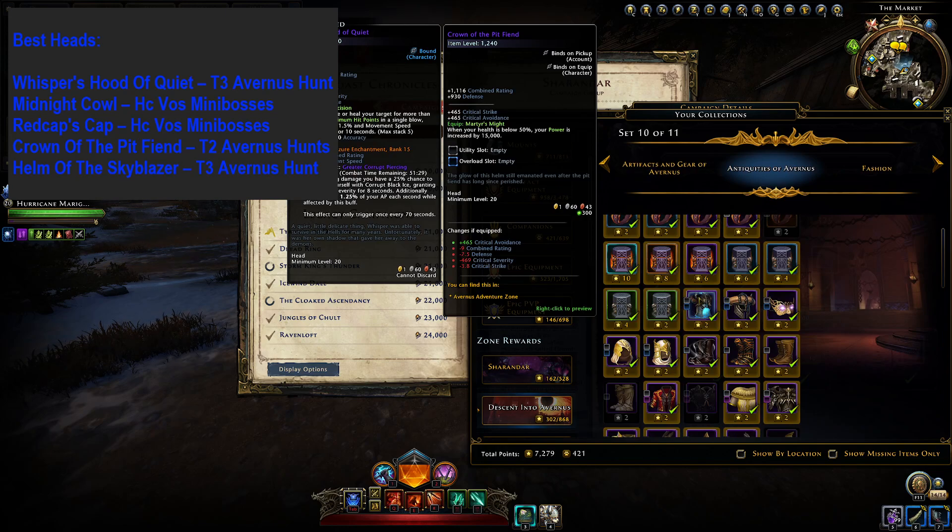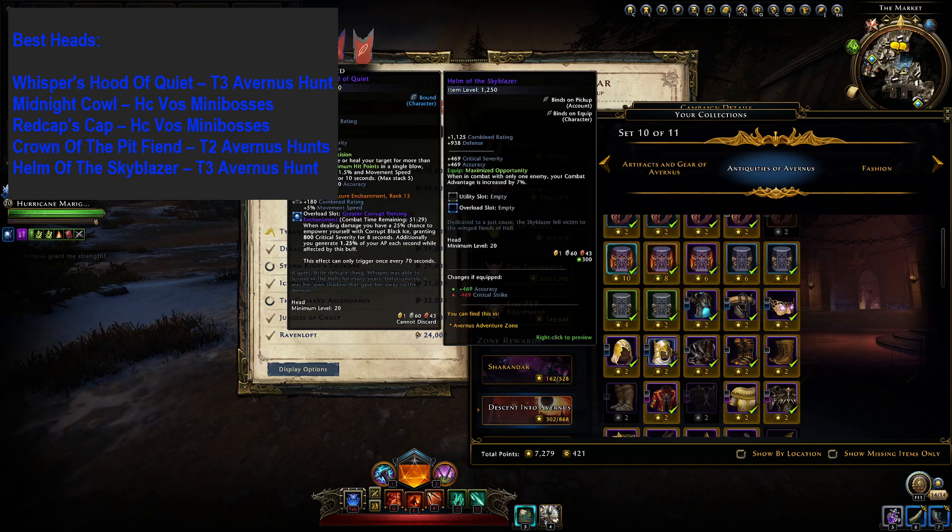Crown of the Pit Fiend is still good on players who don't have their power capped, though keep in mind you will only benefit from it if you are below 50% HP. Helm of the Sky Blazer is still good for just the Rogue class, but it's no longer best in slot for them either. So Rogues, this was a good piece, but it's not really optimal anymore.